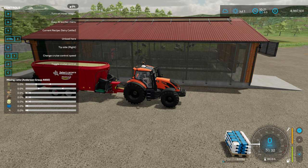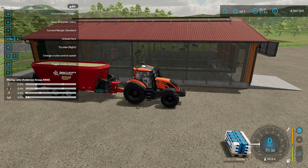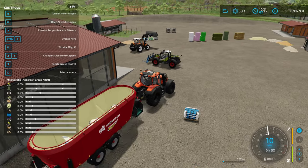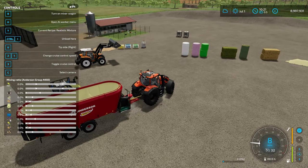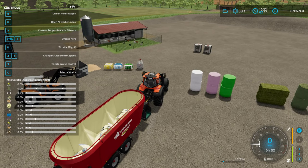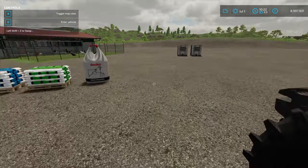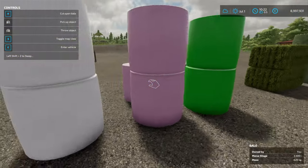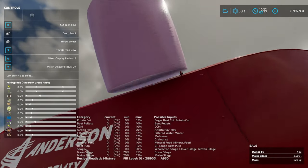You can also make pig food in the feed mixer, but we're talking about cows so I'll cover that in my pig feeding video. Let's make some TMR — I'm going to use the realistic mixture. I have a bunch of stuff set up over here. Something to bear in mind when making TMR is some things you can't put in first. The liquids — I have some molasses — you can't put those in first, and things like mineral feed also need to wait. You need to start with something like silage or hay.